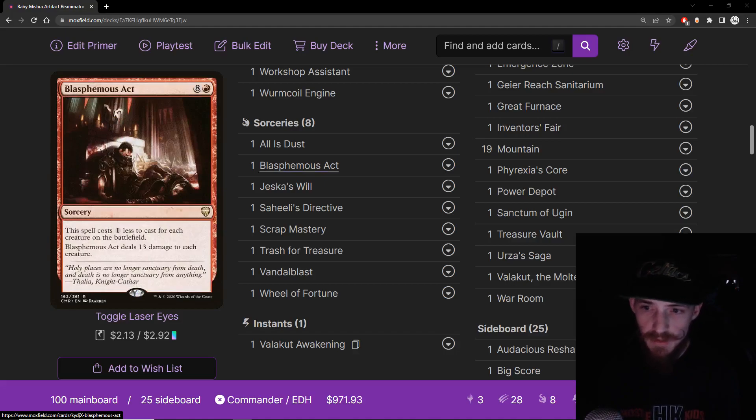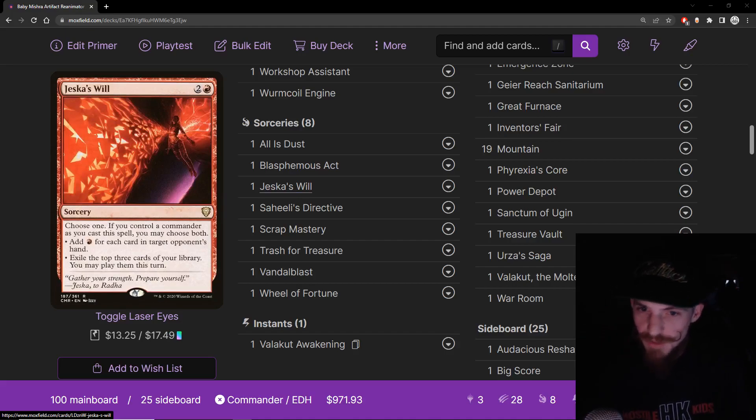Blasphemous Act — you know what it does. We're red, we need the best board wipe for creatures in the format. This is probably the best creature board wipe in the format — maybe Toxic Deluge is up there too since it gets around indestructible, but this card is so cheap. We're playing Blasphemous Act because we're red. Similarly, we're playing Jeska's Will because we're in red. This is a deck I almost cut Jeska's Will from, as we'll likely have our commander out most of the time, but the sheer card advantage and mana it gives you is still worth it.